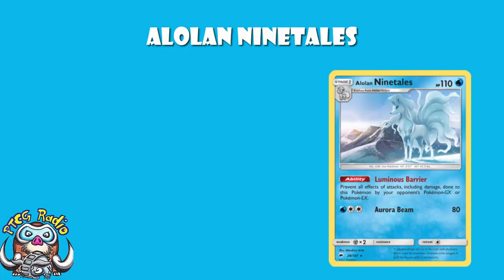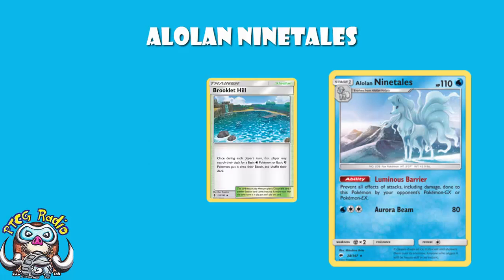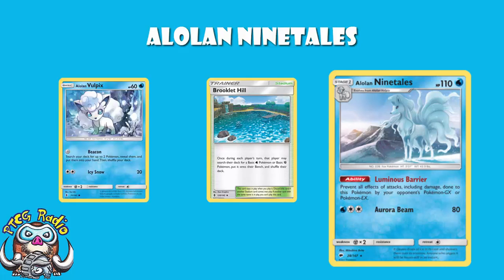So we've been waiting for this to potentially be good, and it's got a lot of good things starting off. You've got Brooklet Hill to search out Alolan Vulpix, and then of course Alolan Vulpix is one of the best evolving basics we've got — for zero energy, it allows you to search for two Pokémon and put them into your hand.